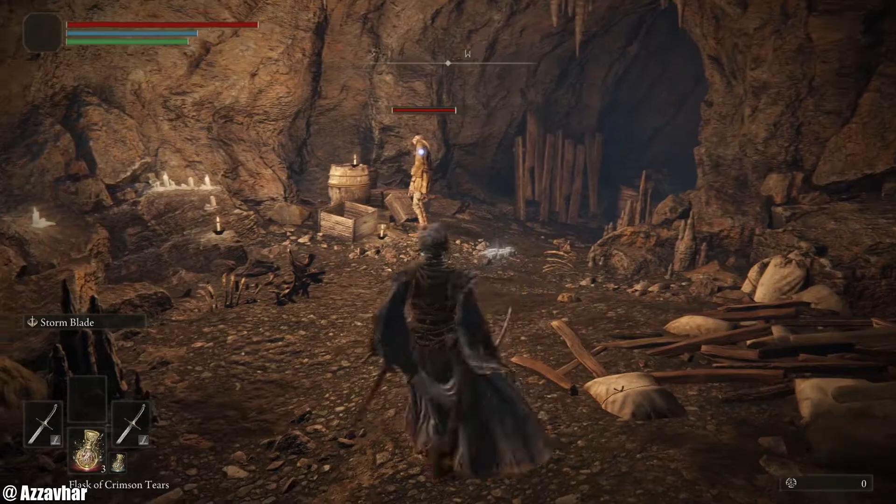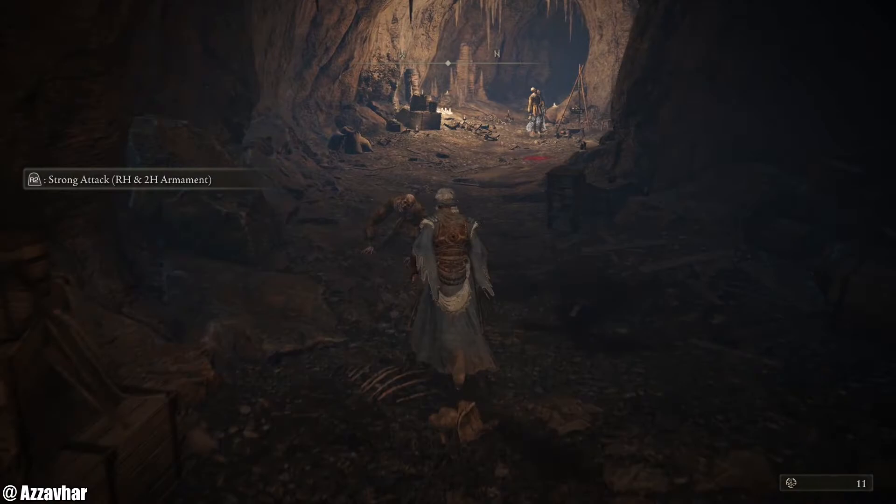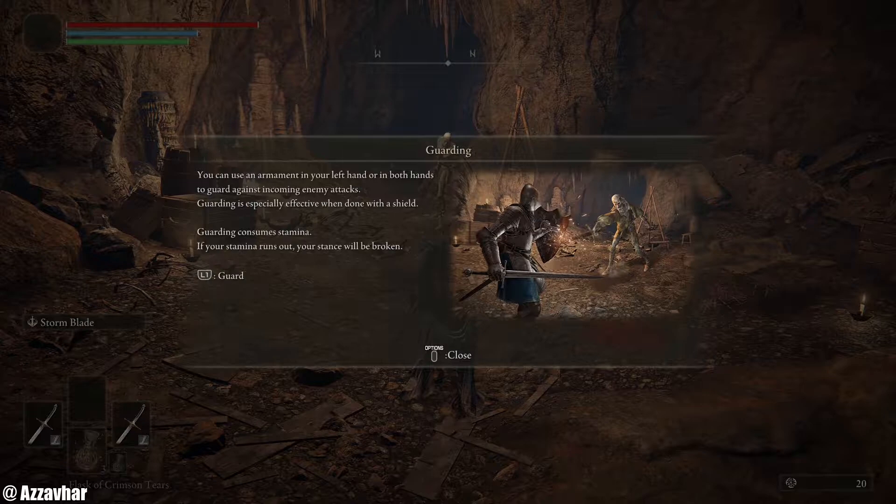The tutorial tells us we can press R3 to lock on — right thumbstick in. We can also get backstabs. R2 is the strong attack. I actually really like these swords — we've got the twin blades here.